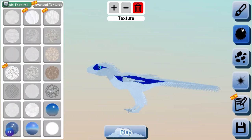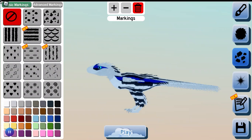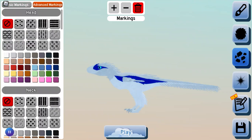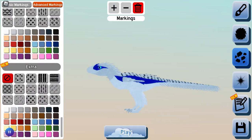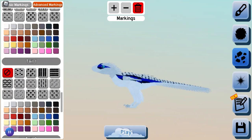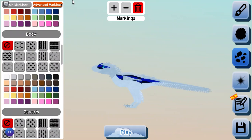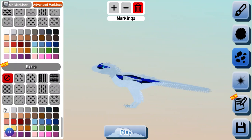Now it kind of looks like Blue, except she doesn't have her iconic white stripe. Head to pattern, then go to advanced markings and scroll all the way down — and here you would add that pattern. Now that you have that pattern, you can go and make it white.